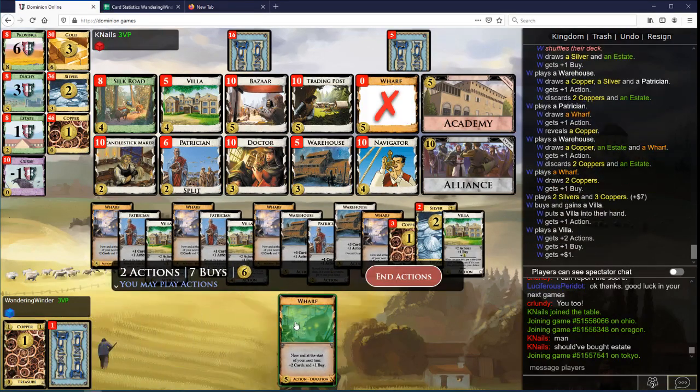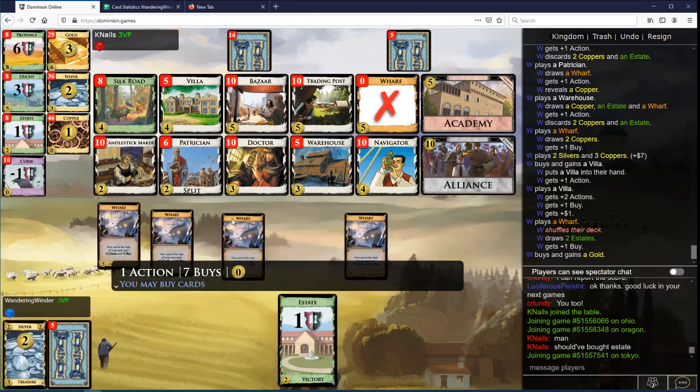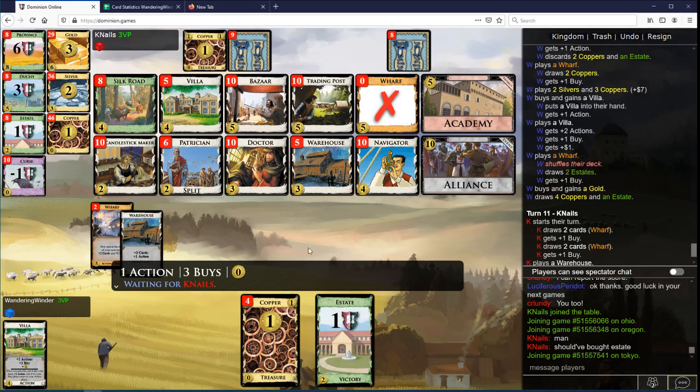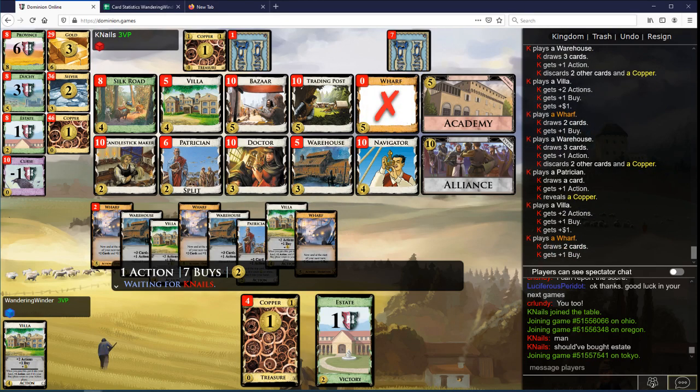Take a Villa here. Villa. Wharf. Could just be gold. How many Wharfs did I play this turn? Almost all of them, right? I think I want to go for gold now. Look for Alliance this turn, probably. The slow end, we see. The slow end. Feeling bad now. Mostly not, though.